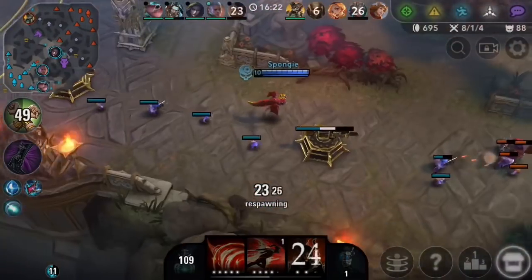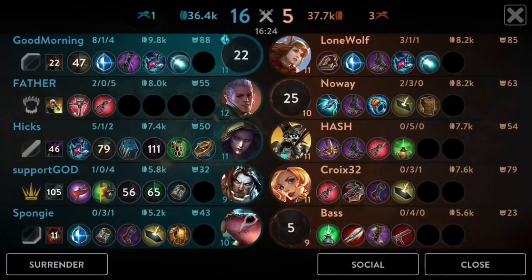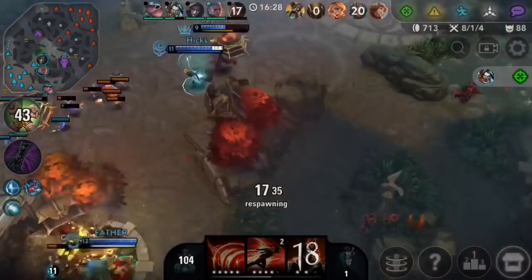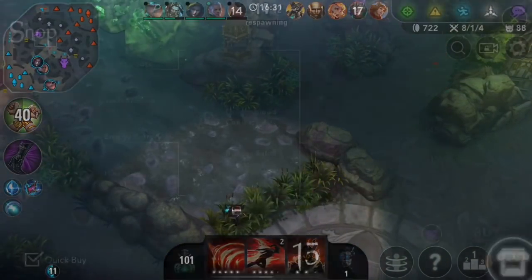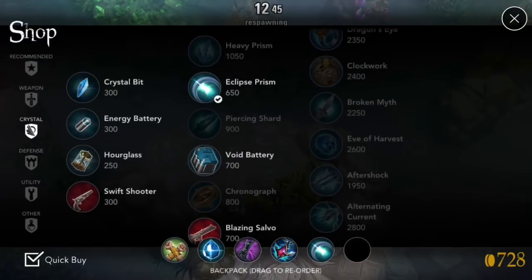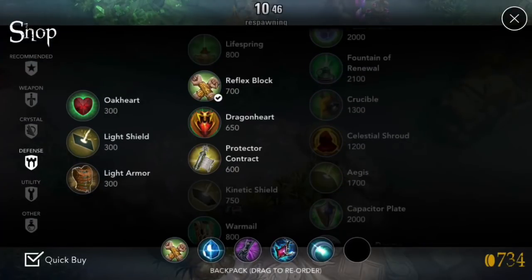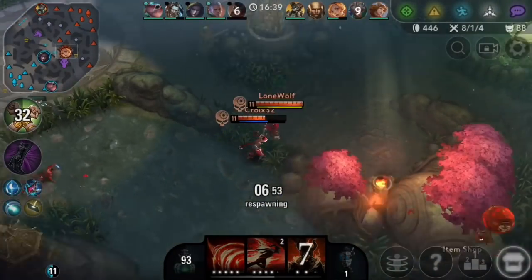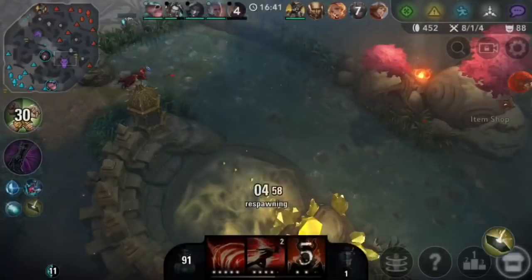That wasn't great with Arden — you don't really want to be ulting for Samuel because Samuel doesn't have that burst damage that other heroes have. It's like trapping somebody in there for too long, it won't do as much as if he uses his ult when I'm around. So he probably should be holding the ult for me, but yeah I kind of screwed that up — I misclicked.